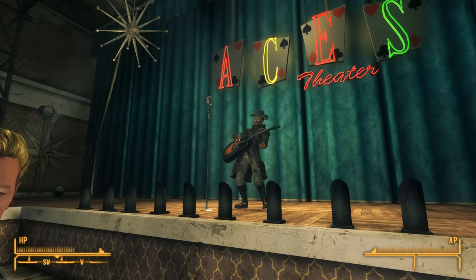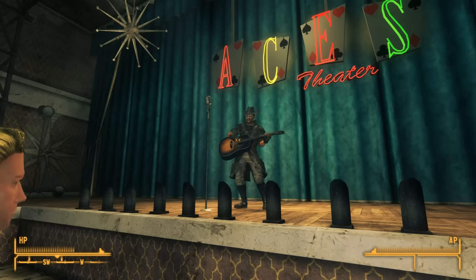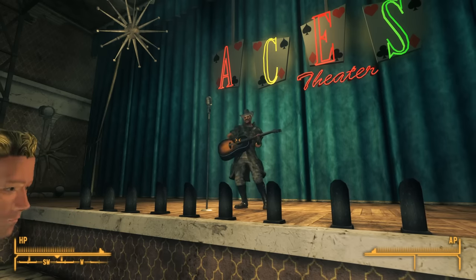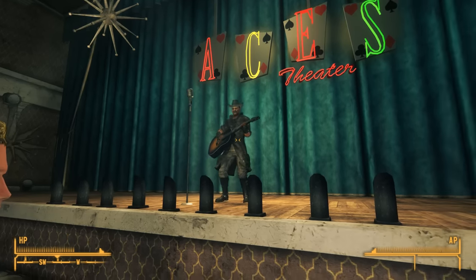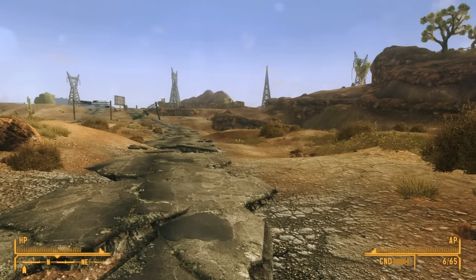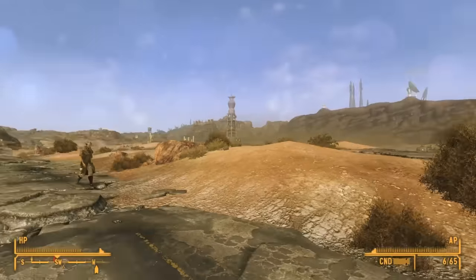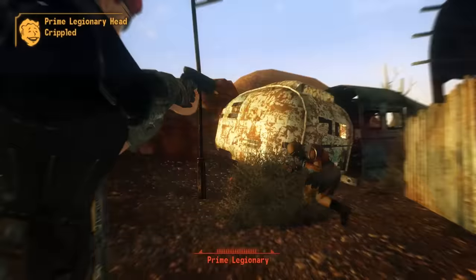Already we have a lot of evidence that this man is the son of none other than the Mysterious Stranger. His mother describes his father as being a mysterious man who's kind of like a stranger. We hear a distinctive guitar riff every time the Mysterious Stranger arrives, and this Lonesome Drifter is skilled with which instrument? The guitar. Music may run in the family. But the best piece of evidence is that when you draw the Mysterious Magnum he gave you, we hear the exact same riff as when the Mysterious Stranger appears and disappears from nowhere.